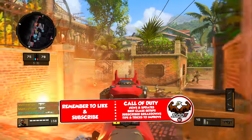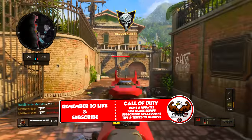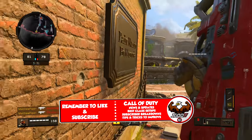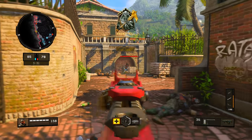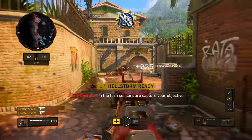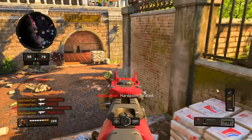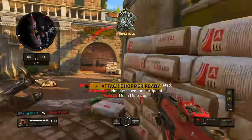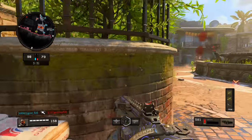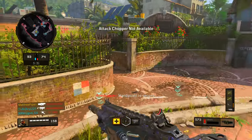Look at how accurate he is — he doesn't miss many shots. He snaps onto people having played at such a high level for so long. He knows he's going to lock down the area. All his teammates are behind him, not really pushing with him, so he's playing that aggressive position. He ends up outgunning a lot of these people. Now they have a new hill — he's right in the middle, takes those guys out for another Merciless, playing aggressive on the hill.